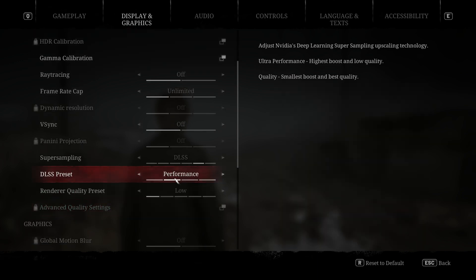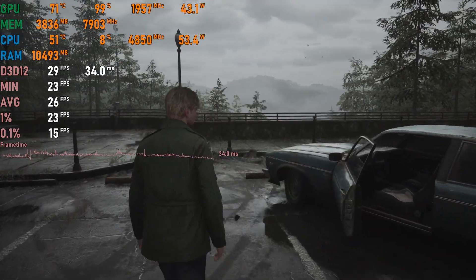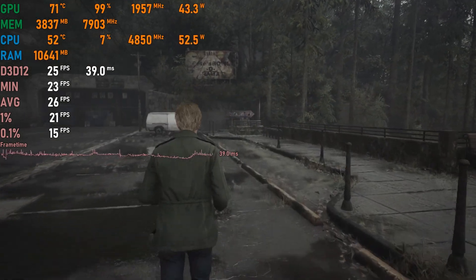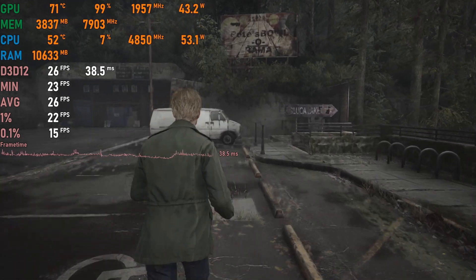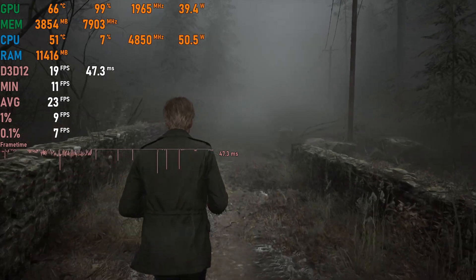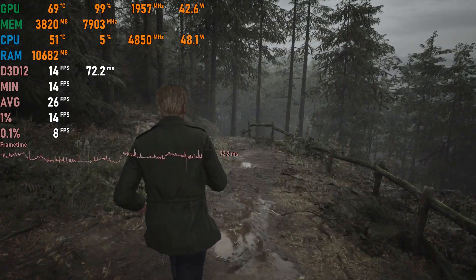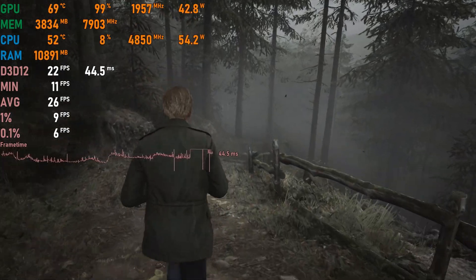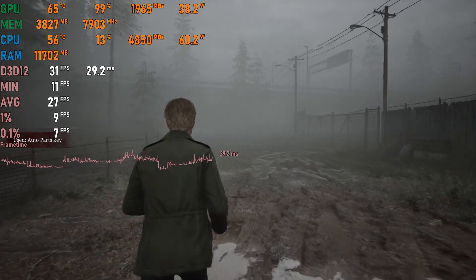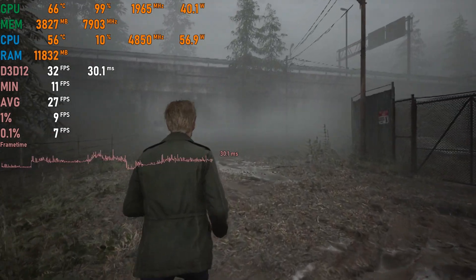The recently released Silent Hill 2 Remake on low settings with DLSS set to performance runs slightly better than Hellblade 2 but still performs poorly, with averages around 23 to 25 fps and dips below 10 fps in some scenes. Testing with DLSS on ultra performance gave a slight increase to 27 to 30 fps averages, which is barely playable.